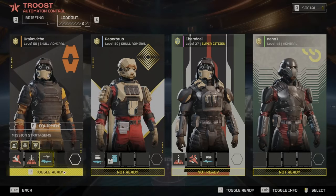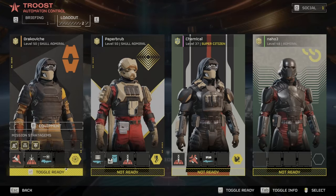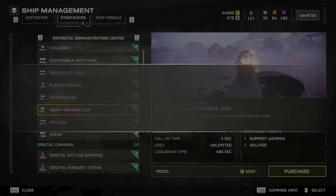You end up on a mission that only lets you have three stratagems, and I usually don't take the jump pack. As of this morning, if you look in your stratagems, you'll see the heavy machine gun — you can purchase it for six thousand.